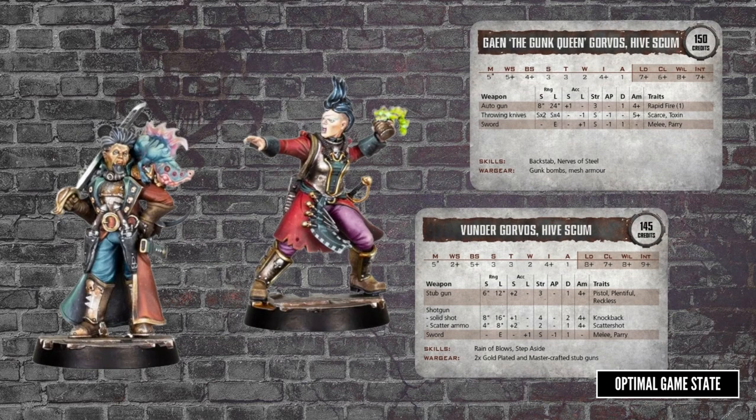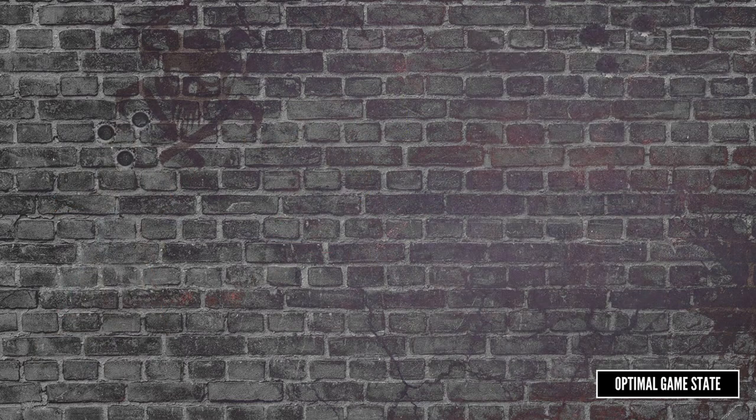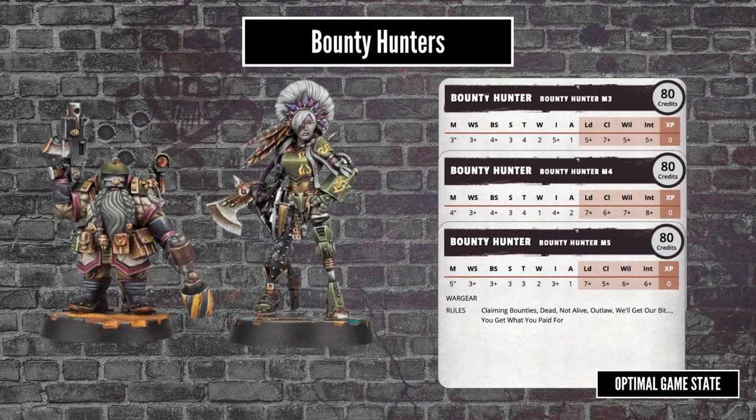In addition to generic scum that you can tailor to your needs, there are also some character scum that you can recruit as part of the five. Here we have the siblings Gein and Wundergorvas — this will count as part of your five hive scum, both of them combined coming to just another 300 credits. The next level up is a Bounty Hunter, of which you can have only one. These cost 80 credits and have better stats with three different profiles, so you can fine-tune your bounty hunter as required.